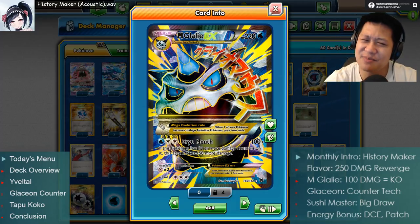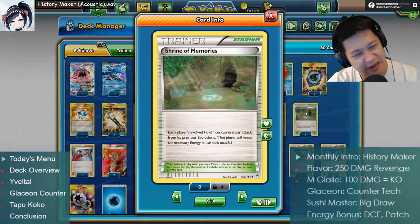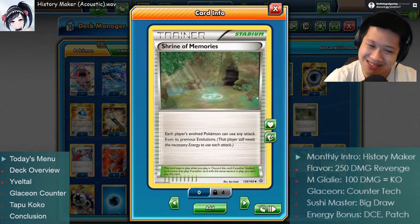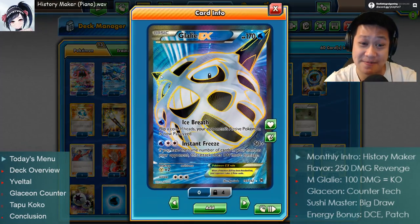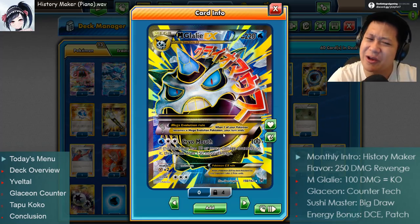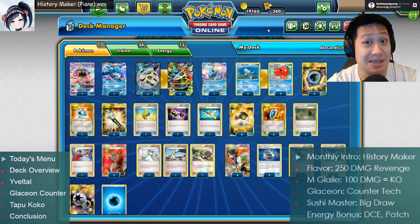Because his previous forms are great, we love all of his attacks. We are going to use Shrine of Memories so he remembers those wonderful moves. As long as the stadium is up, every evolved Pokémon — including your opponent's — can use their past evolution attacks. Glalie, luckily, is one of those Pokémon with a good one. So actually, 100 base damage isn't that much — a non-angry Glalie is still only a two-shot.